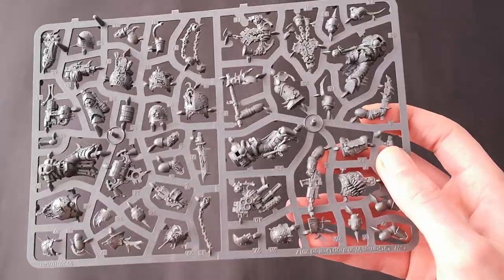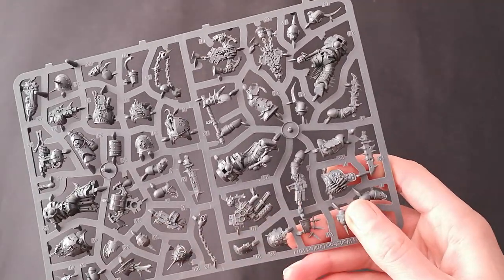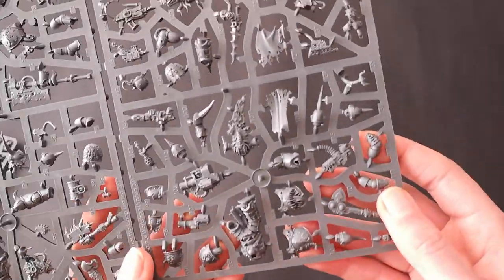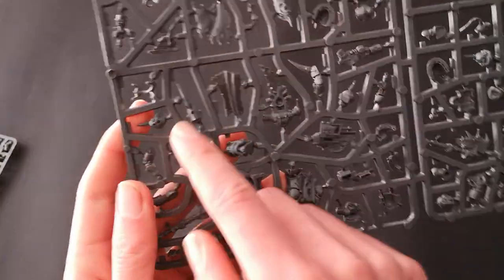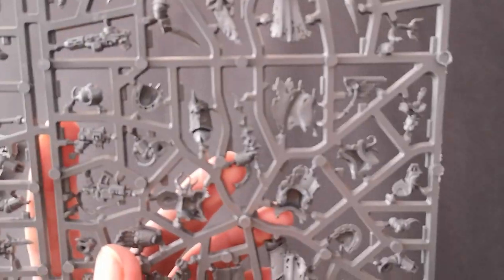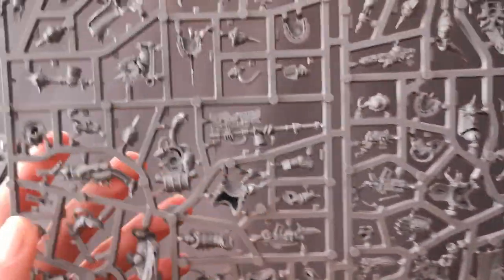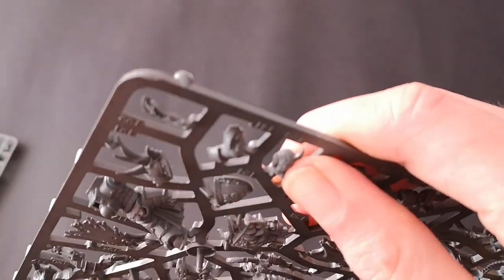You've got protrusions of bone, you can see the flail parts, various Plague Knives, Bolt Gun — lots of different options. You've got the Great Plague Cleaver, an Axe, Melter Gun, another Axe, and a lot of different helmet options — here you've got a horn, a massive horn and an almost knightly helmet. You've got a face coming out of a knee pad, a power fist for the champion. There are some mold lines to clean up, but as newer models they're relatively easy to deal with.